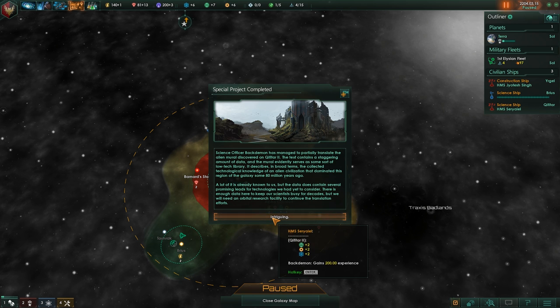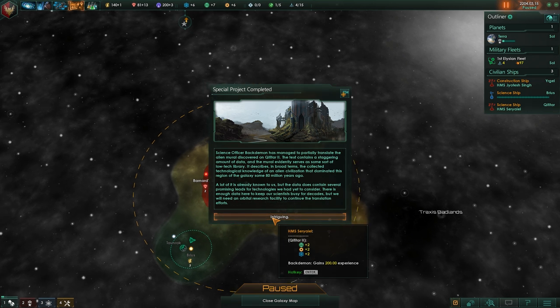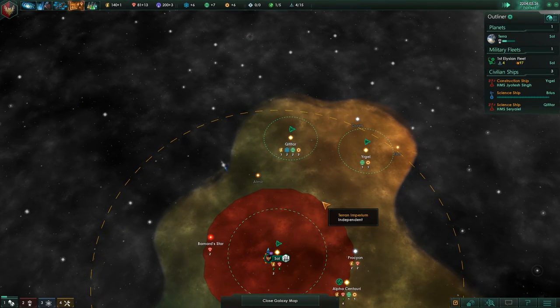Murals. Technolibrary — collected technological knowledge of an alien civilization that dominated this region of the galaxy about 80 million years ago. A lot of it's already known to us, but the data does contain several promising leads for technologies we've not yet considered. There is enough data here to keep our scientists busy for decades. Plus two, plus two, plus two!